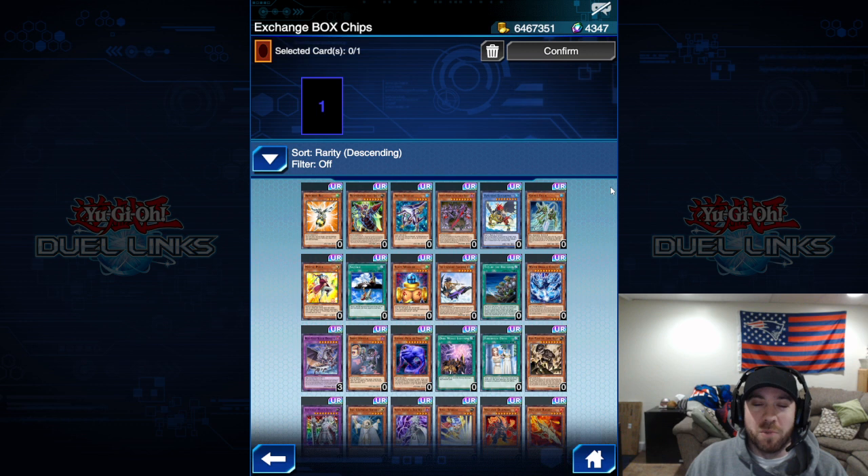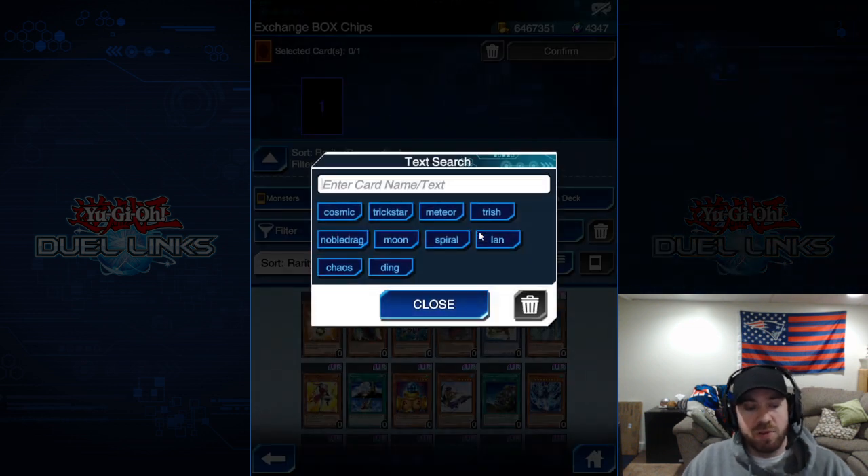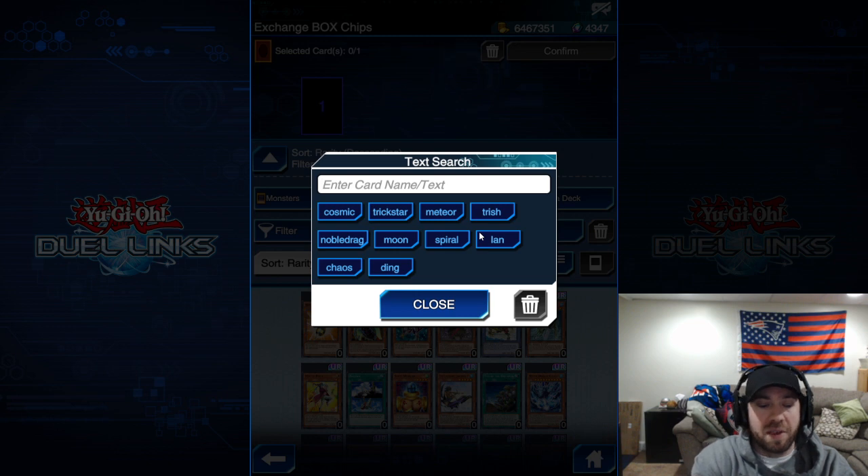I wish that more cards would be included in this list, but there are a lot of really good options to choose from — that's exactly what I'm here to talk about. I want to help guide you on what to select. With your box chips, you can get up to about 400 really easily. I have 200 right now, but here are my top five, and I'll give a couple of honorable mentions too.